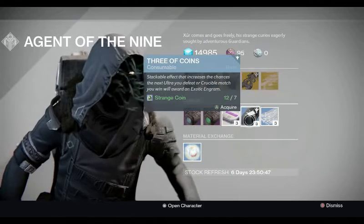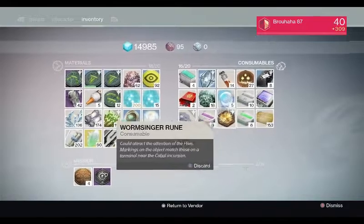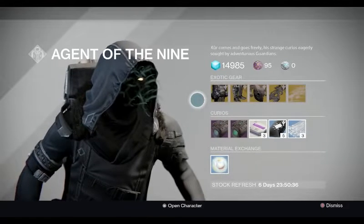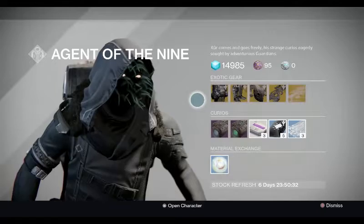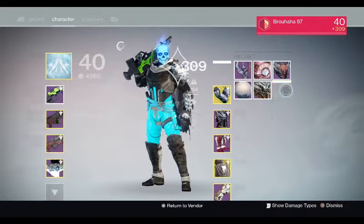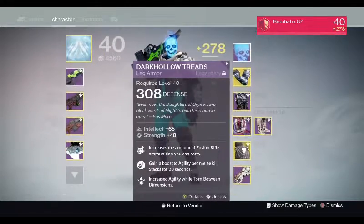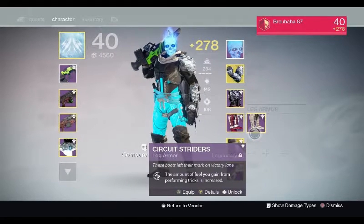Next we have Three of Coins - these come in really handy now that they're dropping in Sparrow Racing League. I've been using a lot of them and gotten exotic boots engrams, but being the smart guy I am, I encrypted the boot engram while wearing this mask so I wasn't 300 light - I was 278.